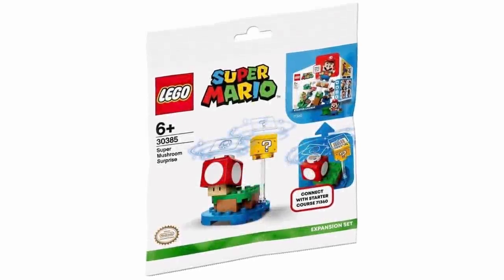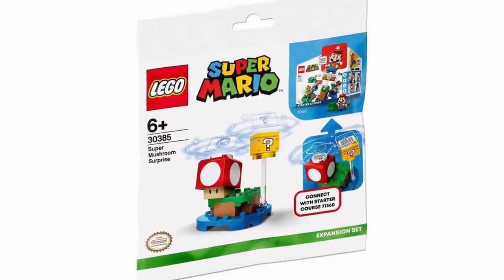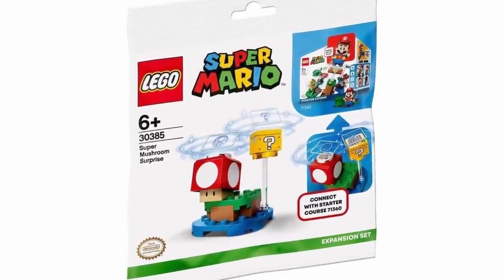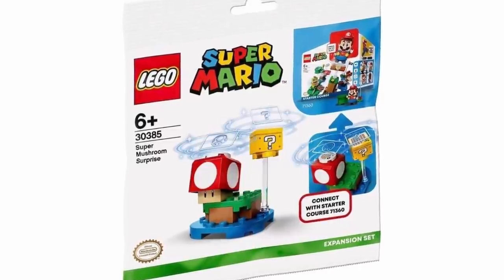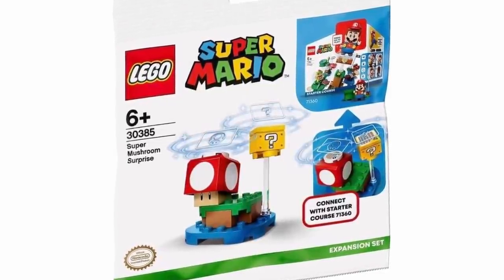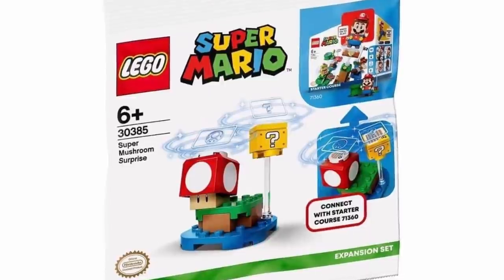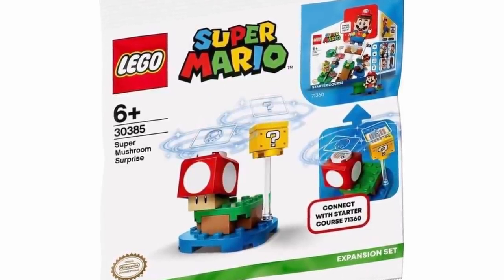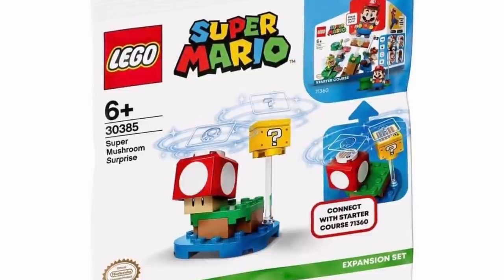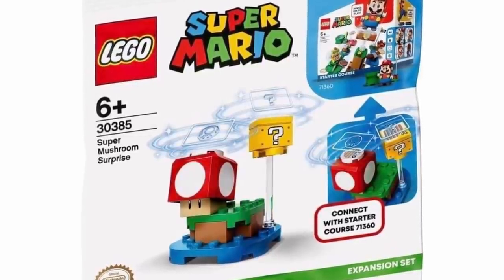First up, we've got the Super Mushroom Surprise, set number 30385, and this one looks like a pretty decent poly bag. It's lower down because nothing in it is really exclusive. You get a Super Mushroom, but that's included in a couple of the other sets, and then you get one of the Mystery Blocks as well, which looks great, but it's not something too unique to this poly bag. I do like the design of the packaging and the simplicity to it, and I like how they make it very clear that you can connect it with the starter course. Overall, a good poly bag, but it just doesn't compare to the other sets.